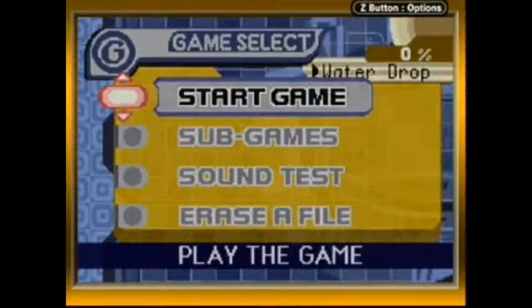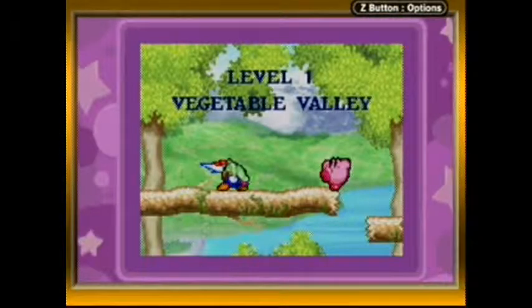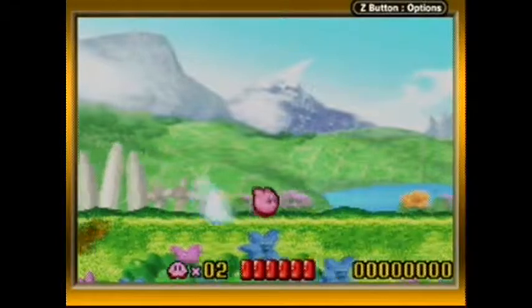We're gonna be doing File 3 because that's what we do sometimes. Also, the other two files are 100% files, so no. In any case, here we go! Vegetable Valley — a nice little grass here to start off with.